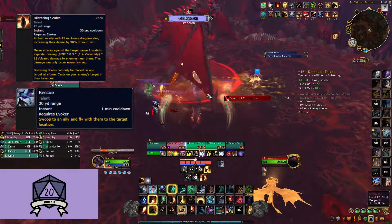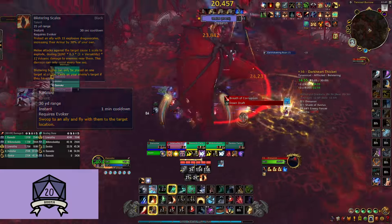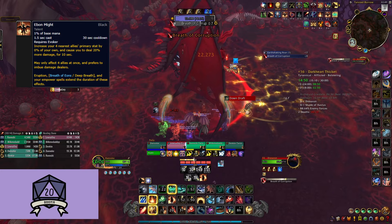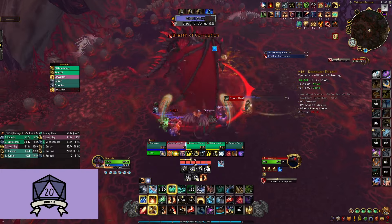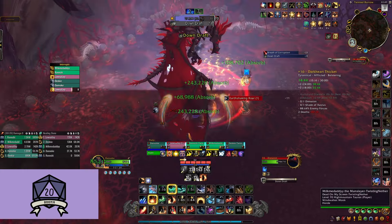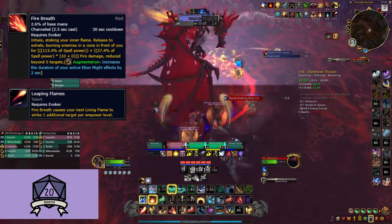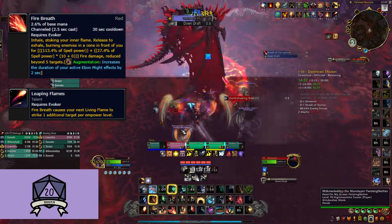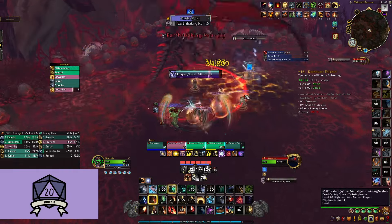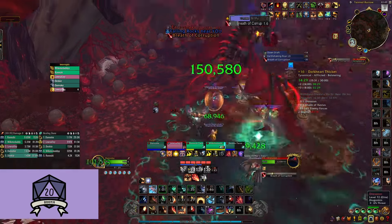Blistering Scales and Rescue cost no mana and will provide a shield, so use these to support your allies in need. As for Ebon Might, your uptime will suffer with this build, so you want to use this more selectively when your DPS are bursting. To extend this, you will use your Empower abilities as usual, and Eruption when capping on Essence, or Emerald Blossom when you need to heal. Always cast Fire Breath on max rank, as your Leaping Flames talent will add an extra Living Flame to your first cast after Fire Breath for each rank of Fire Breath. Sit on these Leaping Flames stacks for a heavy healing check, as this will heal your group for quite a substantial amount.